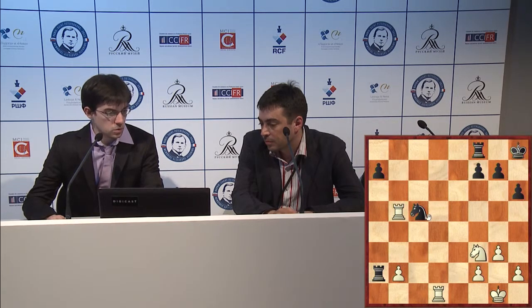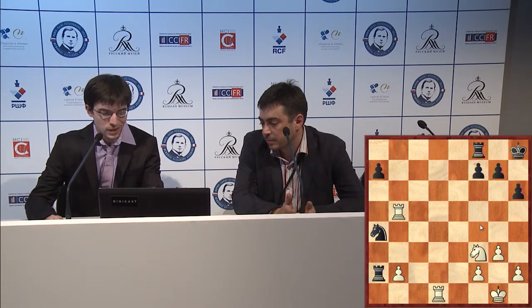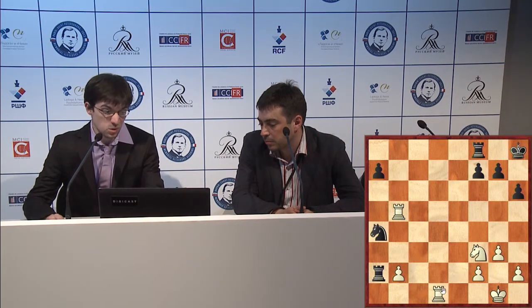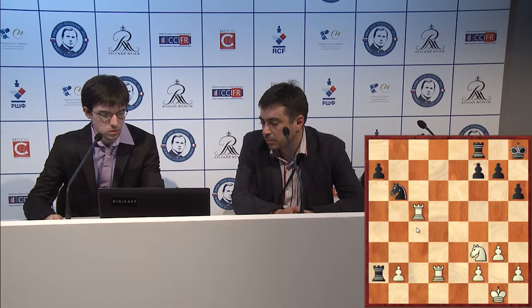So rook b5 and knight a4 — it looks quite scary, because now you get the second piece completely out of play, and it looks like it's going to be some attack with both rooks and the knight. But you can quickly use that and rook takes b2, so probably rook d2 has to be played, and knight b6 — and now the point is the rook on b5 cannot get to b7 anymore. Maybe still rook c5, and I can play a couple of moves, but honestly this is extremely close to a draw.